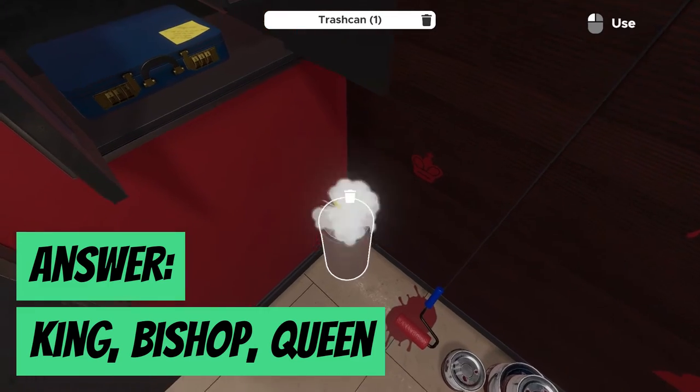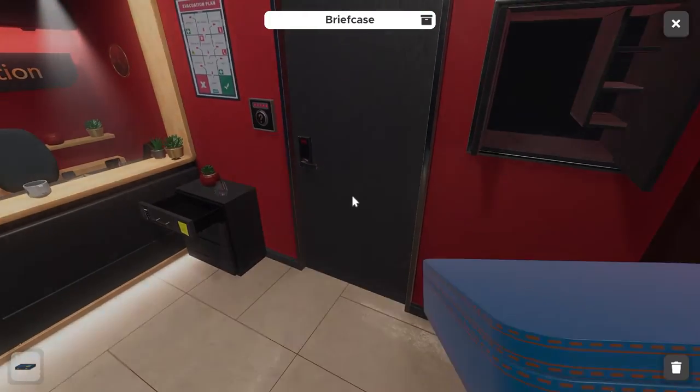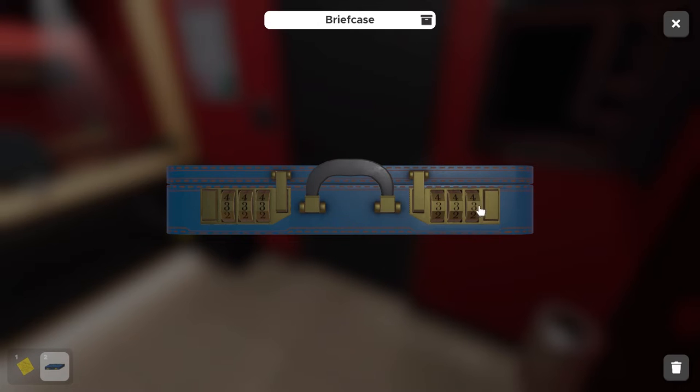We input king, queen, and bishop, then confirm — and the safe opens right away. Inside we have a briefcase with another yellow post-it note and more directions. The note on the briefcase says the code is on the bracelet inside the case — left is regular, right is reverse. We can see three two-digit codes, with the left side being the regular code and the right side being the reverse.